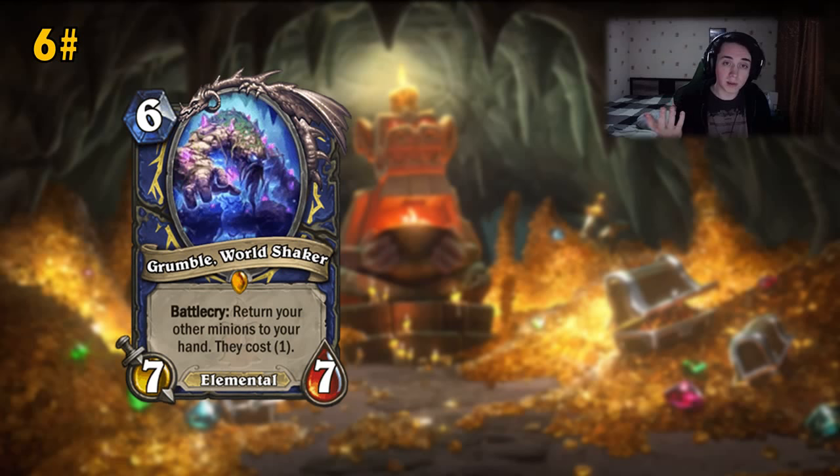So if the minion you return cost 1 mana you can basically play it immediately, even on turn 6. If it's turn 7, you can play even a Deathwing Dragonlord by returning it and playing it again. Maybe it was injured, maybe you had a taunt on the board with 1 HP — you can just get it back and play it again for 1 mana. And even if you don't have enough mana to play it, you can just play it next turn and fill a full board with everything you returned.